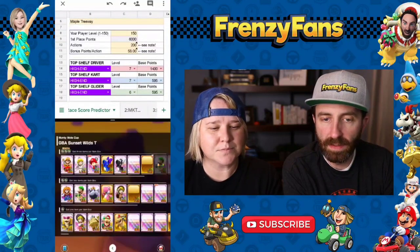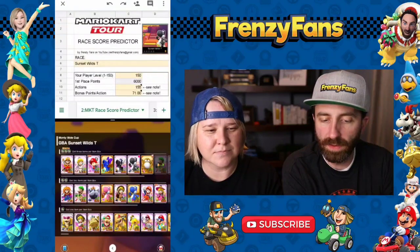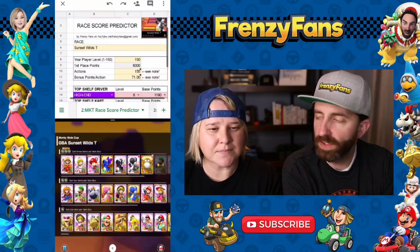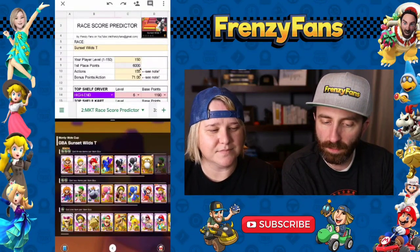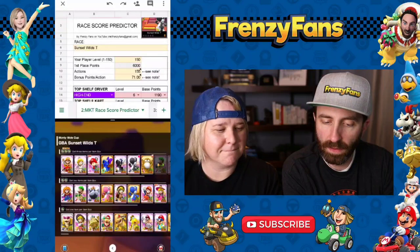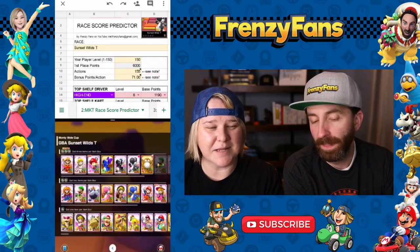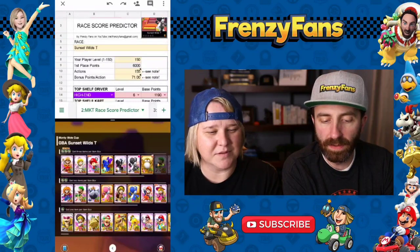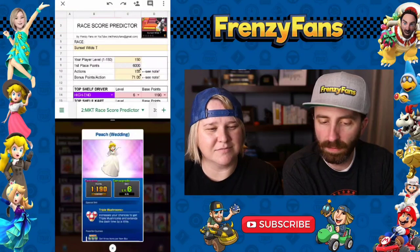Next we have Sunset Wild Tea. Moving to the next tab — game player level is 150 and I think 155 actions is fair. There aren't any coin boxers here, but there is Luigi Painter, who if you unlock him at level three he pops up as a lucky seven. I'm going to be using Peach Wedding though, because she's at level six and double uncapped.